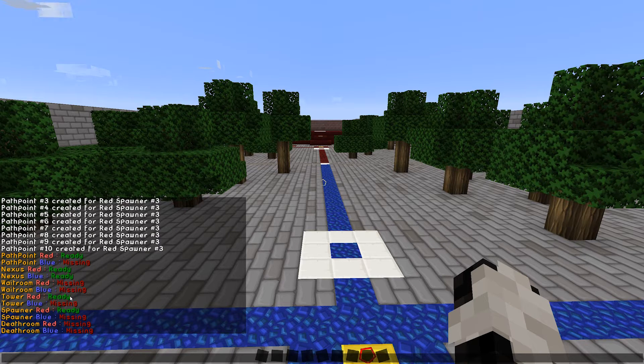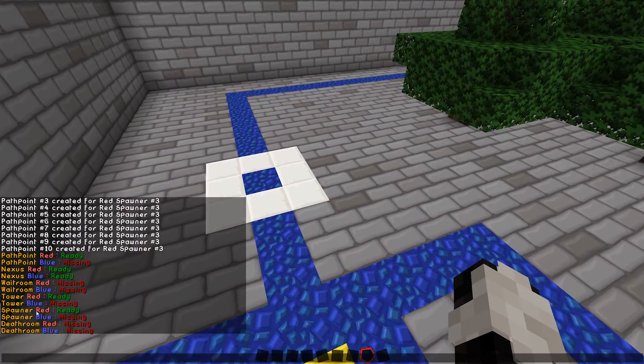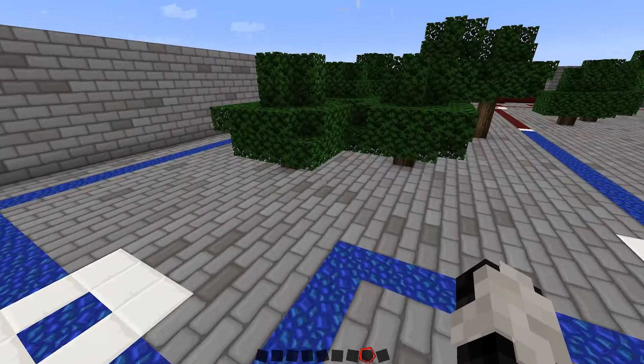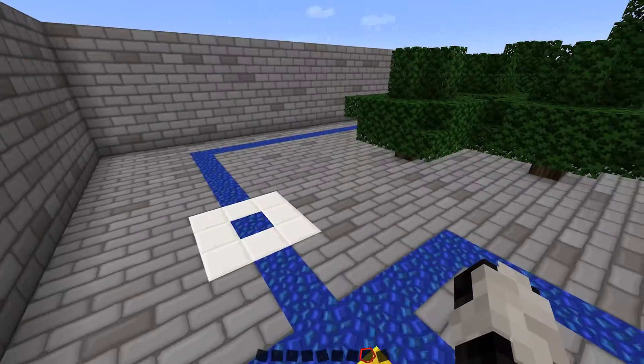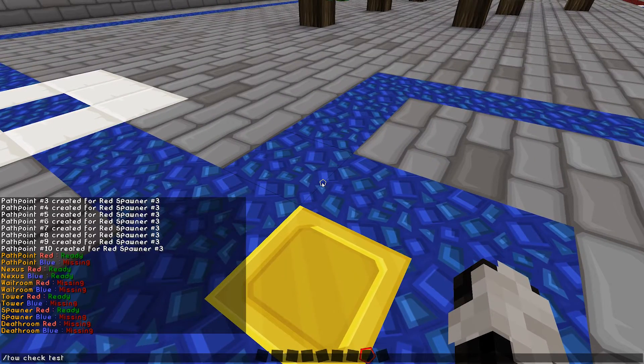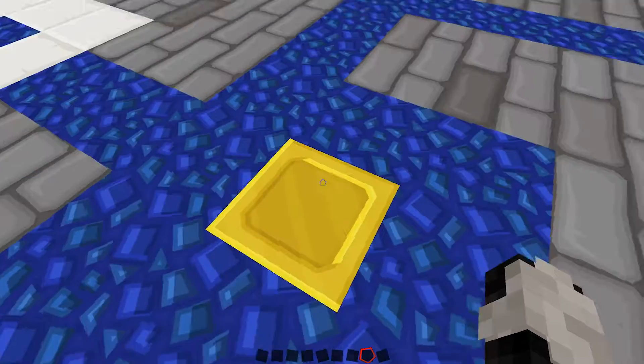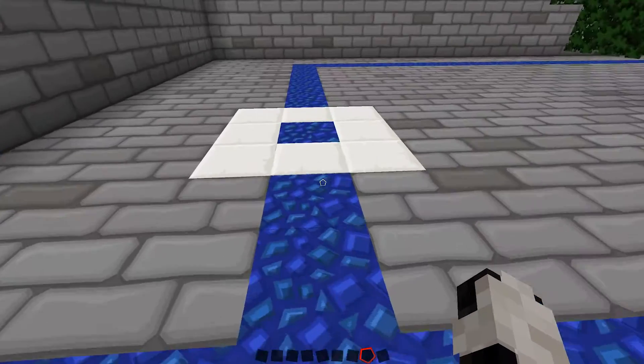We have to do the white rooms. We've done the towers for red and the spawners for red. Notice that the check doesn't show path points for red — you just have to remember that. Make sure that if you put down your spawners, you also have to put down your path points for the spawners, otherwise the zombies will just spawn and not do anything. So now blue towers — those were on the white ones.